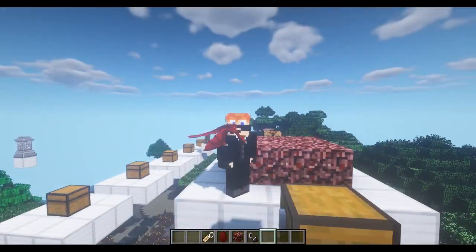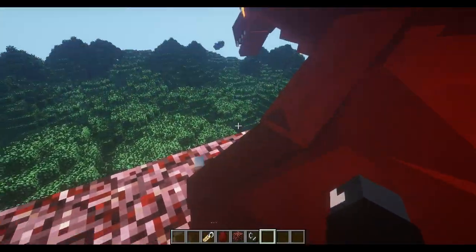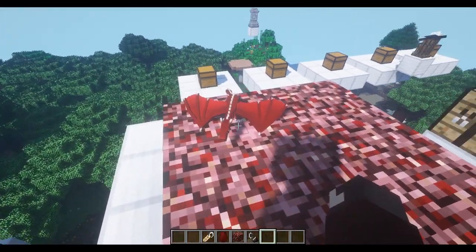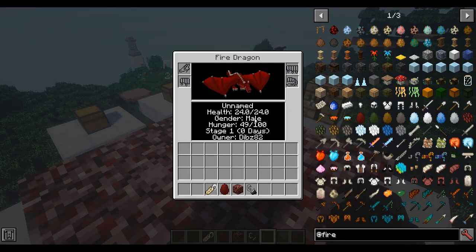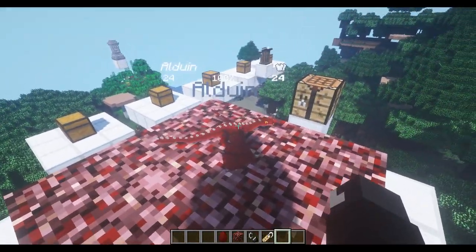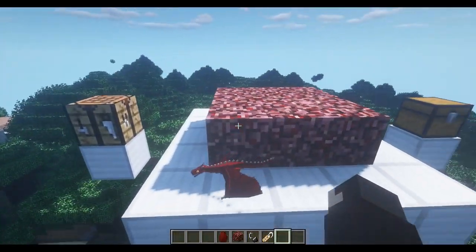So to name him, sneak and right-click — I never thought about doing that before making this video. When you shift and right-click you can see his health is 24 out of 24. He's a male, which means he won't be making any more eggs. If you get a female, there's a chance they can lay eggs when they're old enough — at stage 4 or 5. Stage 4 or 5 dragons can actually lay eggs if they're female. It also tells you the owner.